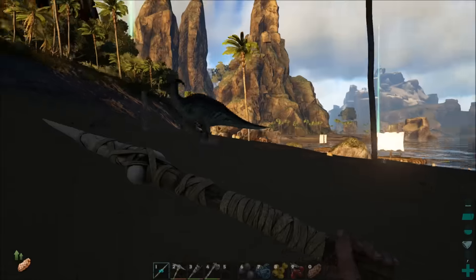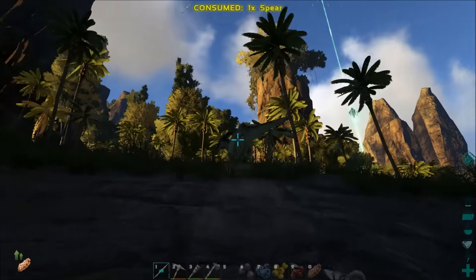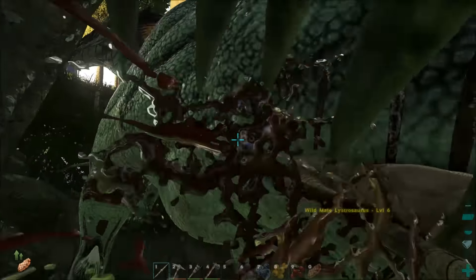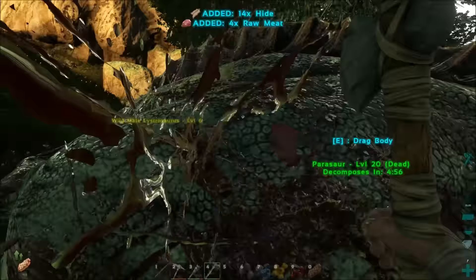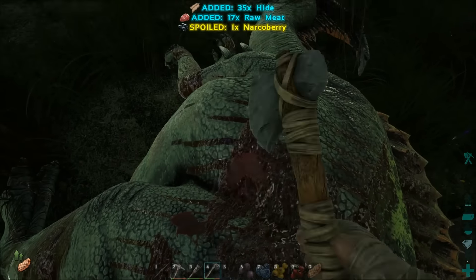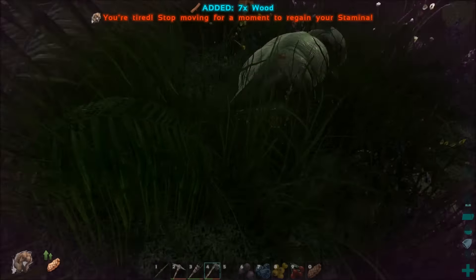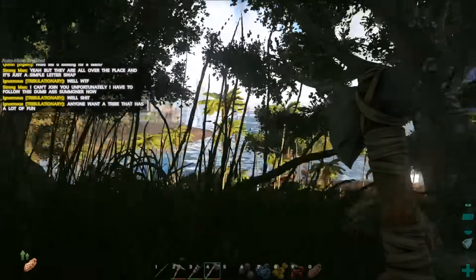Alright guys, we are back — it is daylight. I had a little mishap with some guys who threw a bola at me, knocked me out, and took my stuff. It was pretty bad. I need some hide — I've gotta make a boat so I can get away from the people. I need a lot of hide for the boat. What about you little buddy? Let's get some hide from you sir. Got some stuff — I don't even know how much I need.